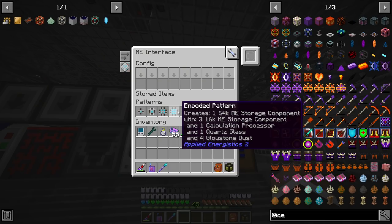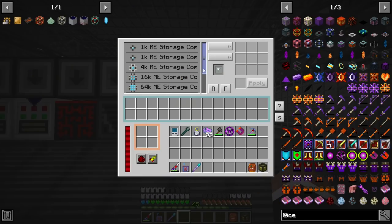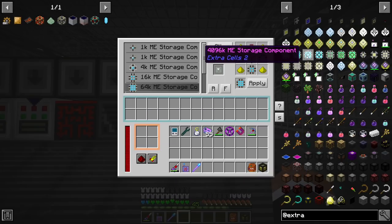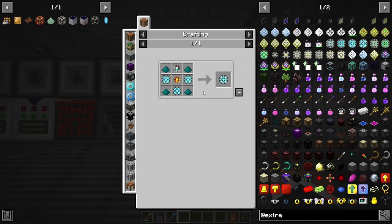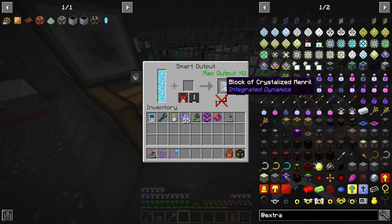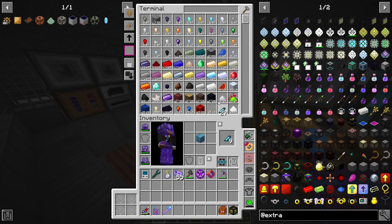This last machine I set up helps craft the lesser tiers of storage components from Applied Energistics, making it easier to make the Extra Cells storage components that require a lot of nested crafting. There's also a squeezer because I did a bit of Integrated Dynamics end-game stuff — I needed a lot of crystallized blocks for Manarite.